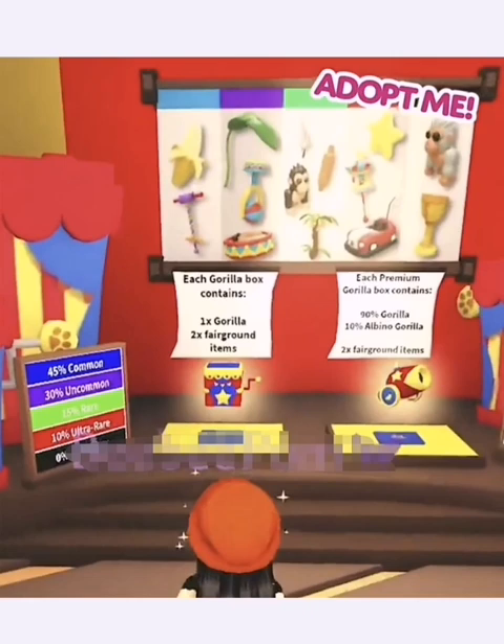As we saw on the other side, there's a five percent chance to get a legendary from the premium box — the one that looks like a little cannon. It says above it a ninety percent chance of a gorilla, which is the base gorilla, or a ten percent chance of the albino gorilla. So technically for every ten you open you should get an albino gorilla, but that's playing the odds — it's not guaranteed. In both boxes you get two fairground items.